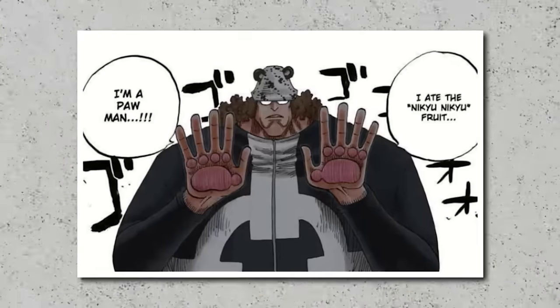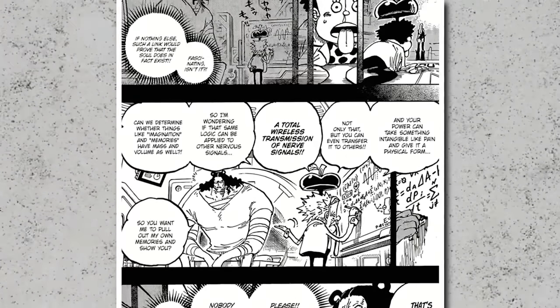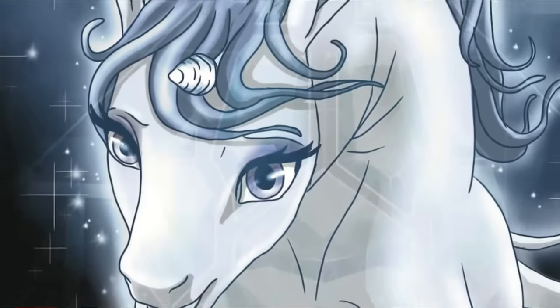If it can truly repel these intangible concepts, then it might well be the way that some devil fruits are created in the first place - something that is hinted at heavily in the story. The genius scientist Dr. Vegapunk tells us that devil fruits were born of people's desire. So could it be possible that Kuma, or a person from the past, used his devil fruit to repel a person's desire in order to create a new devil fruit? Vegapunk hints strongly at the fact that he used Kuma's fruit to create the artificial devil fruits that he was able to make as well. So how insane would that be - if you desire to be a soft, bouncy pillow, perhaps Kuma can push out your desire and put it into a devil fruit?